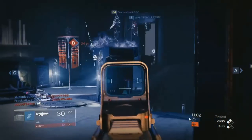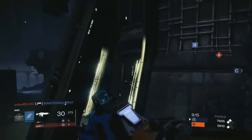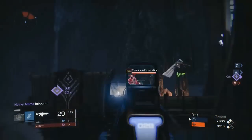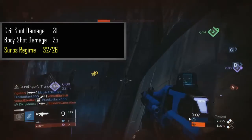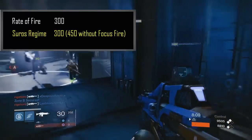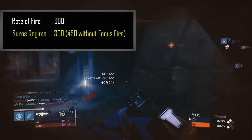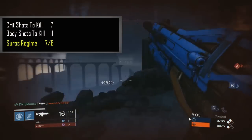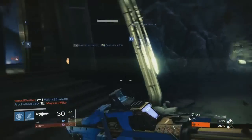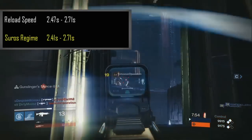Let's look at the stats of the gun, and alongside it I'll compare them to Suros so you have an idea of the differences. The crit shot damage is 31, the body shot damage is 25, and it has a rate of fire of 300 rounds per minute. Crit shots to kill are seven, body shots to kill are eight, with a mag size of 30.